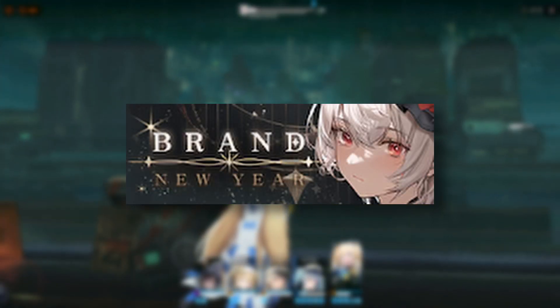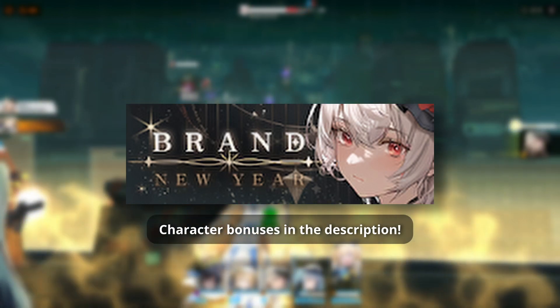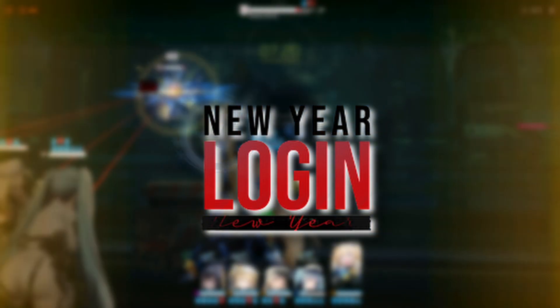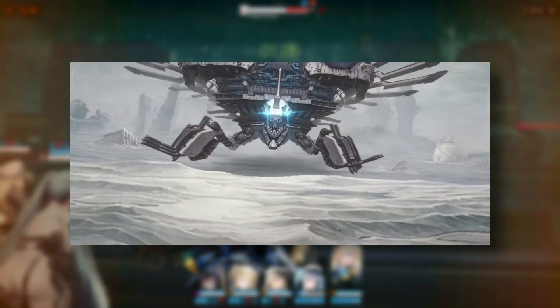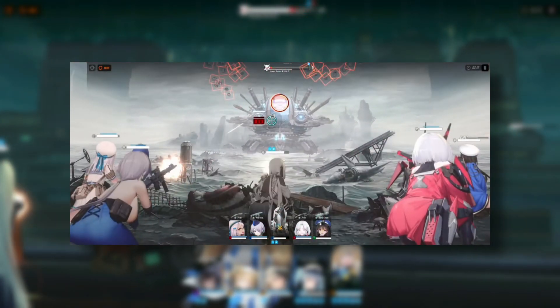Moving on, we have the brand new year event, which will be the standard event where you complete stages to get different rewards. We also have the new year login event where you can get different rewards every day for 7 days. Next, we have the new co-op boss event — this time we will be against the Land Eater. This event will last for a week and as usual, you can exchange broken cores for different materials that you need.